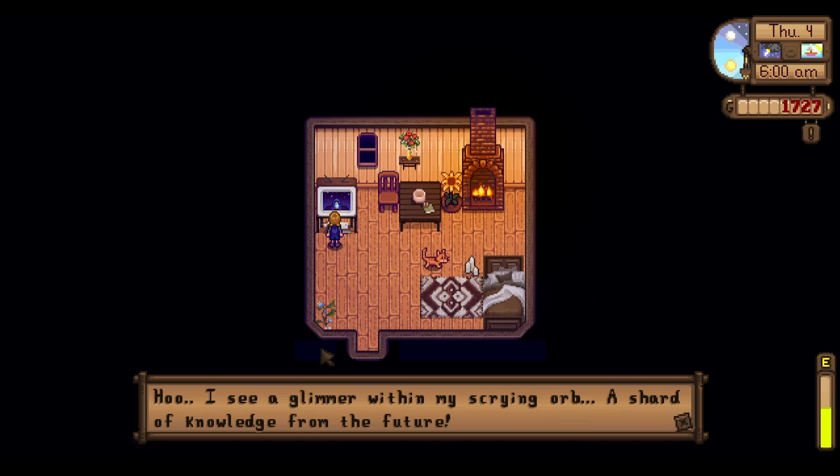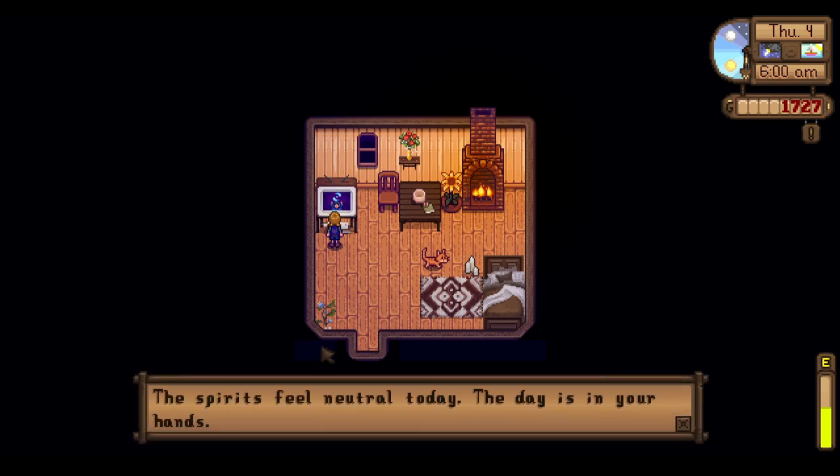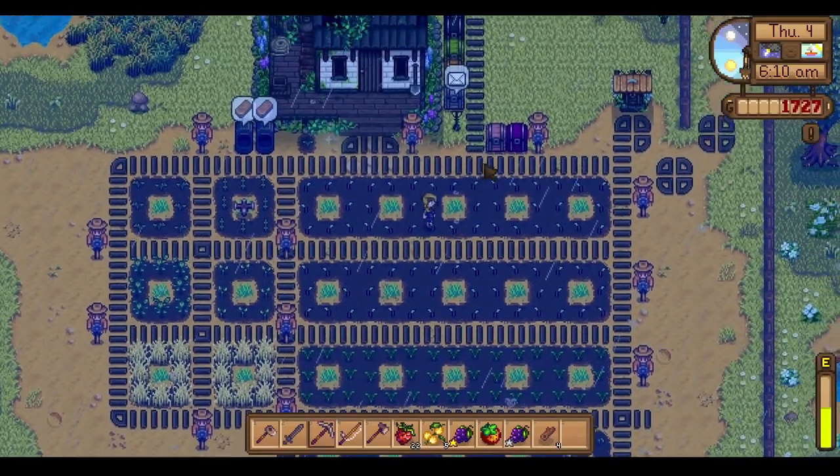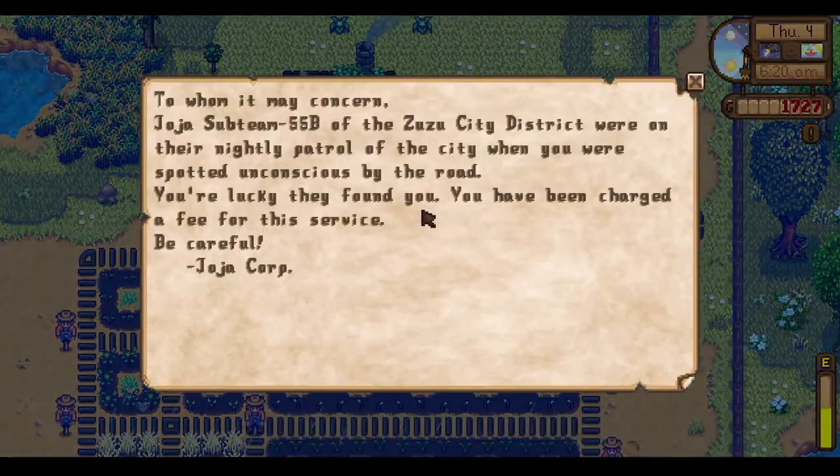When I'm on top of things I want to maximize my efficiency throughout the day, so we'll definitely hit up the mines — hopefully on a good luck day. Spirits are feeling neutral, that's fine. Tomorrow is going to be clear and sunny so I don't really need to do crop stuff. We'll quickly take care of our animals, clear up inventory, and head to the mines. We do have a letter from JojoCorp.